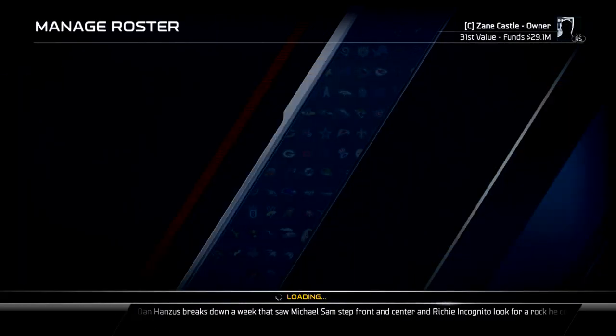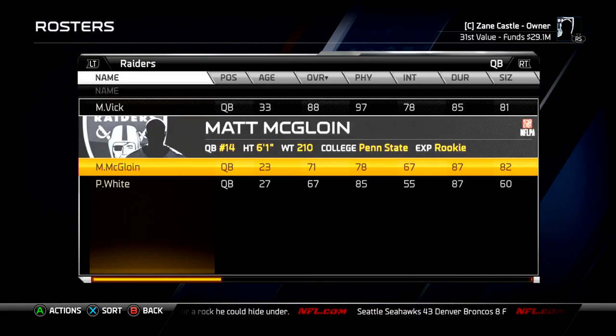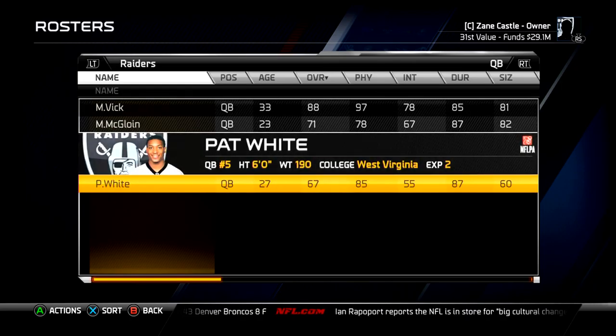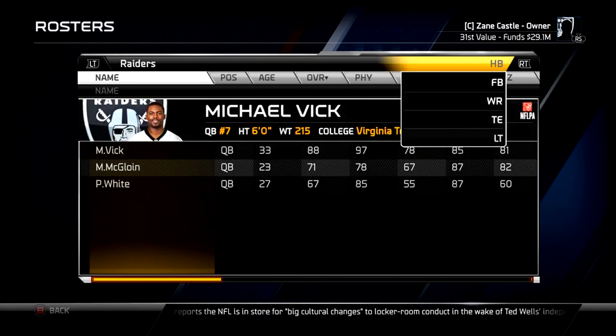The Raiders roster I improved a lot. I picked up Michael Vick — I traded the Eagles for him, giving them Terrell Pryor and a draft pick, I think it was a first round. Then I brought in Pat White just because he's left-handed, so when Vick retires I have Pat White to come in. McGloin will always be a definite backup.